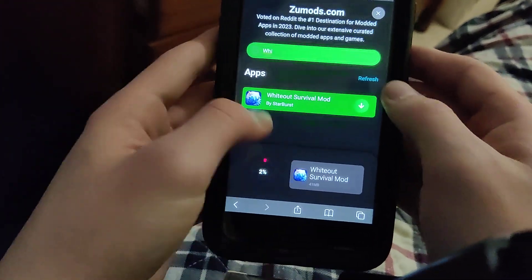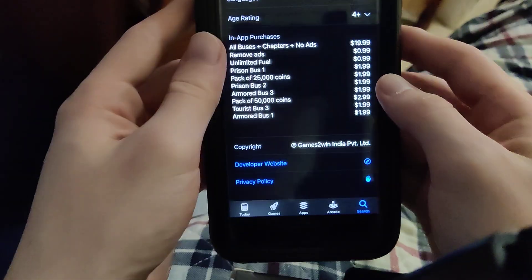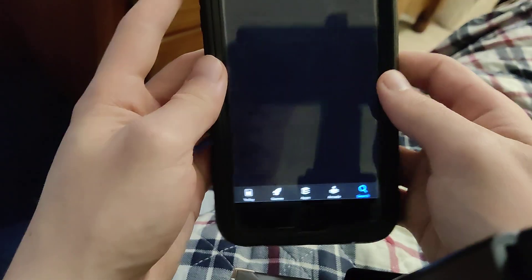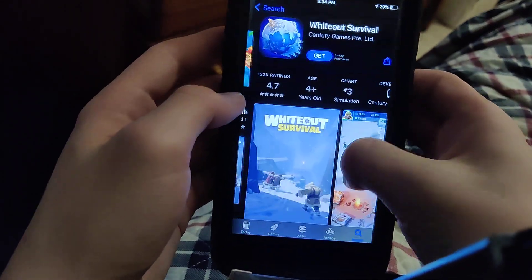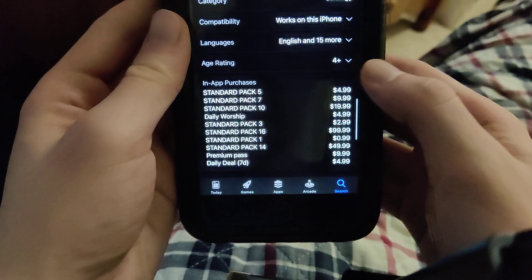If we go to the App Store and type in Whiteout Survival, as you can see it's super expensive. Let me just do that right here. So I'm just going to type in Whiteout Survival. As you can see, there it is. If we go to in-app purchases, as you can see, it's super expensive.